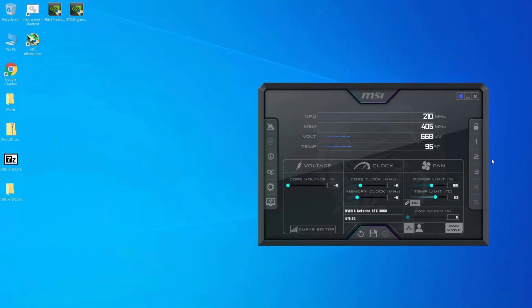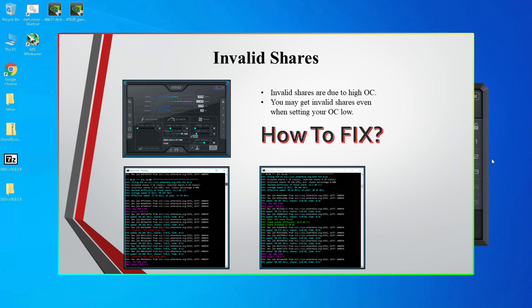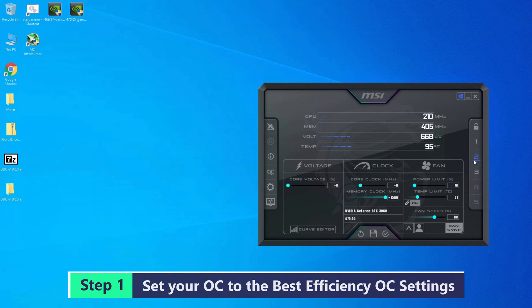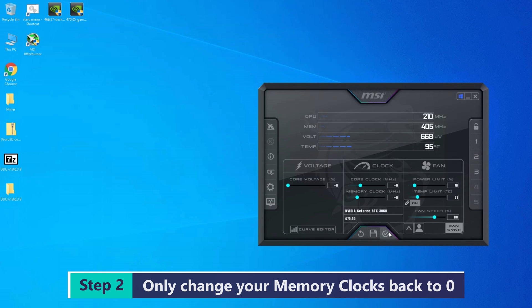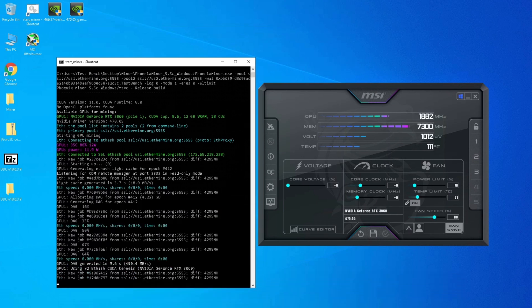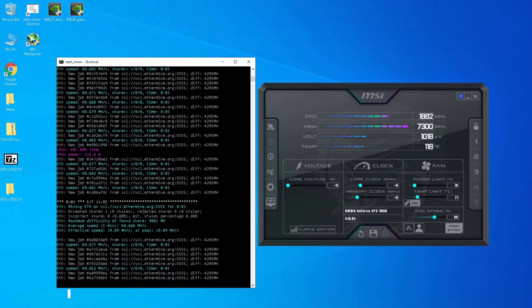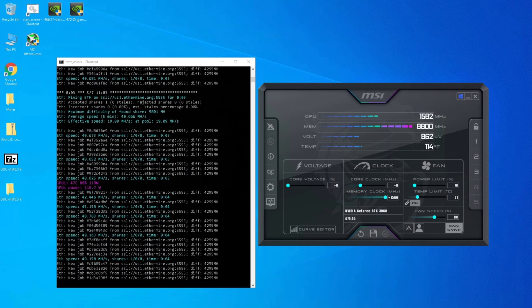Next, a quick troubleshooting tip you may run into on the RTX 3060: you may get some invalid shares when mining right away with the best efficiency overclock settings. Invalid shares are due to high overclocks. To fix this, first set your overclocks to the best efficiency settings, then set only the memory clock back to zero. Start the miner program, let it run for at least five minutes or until you find a valid share, then set your memory back to the best efficiency overclock — for me that's back to +1500.